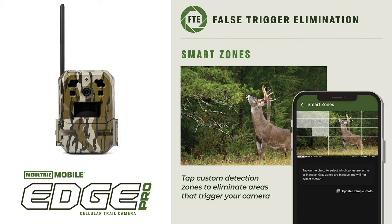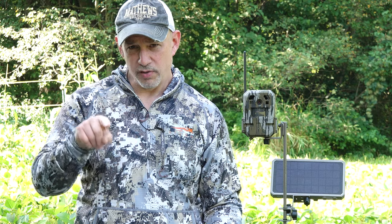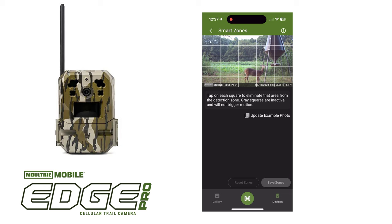With the all-new smart zone technology you can now exclude areas of the frame. It's very similar to a ring camera at home — you can choose little squares and exclude them. In this example I'm excluding a portion of the frame where vegetation is setting it off. Simply select the grids where the problem is and the camera will not trigger in those areas. This is really neat.